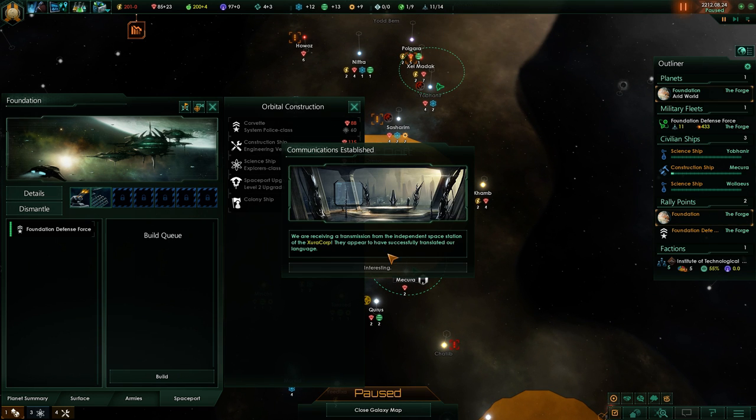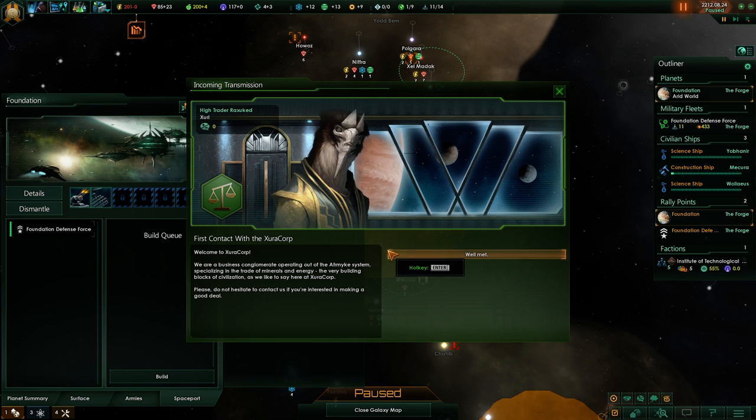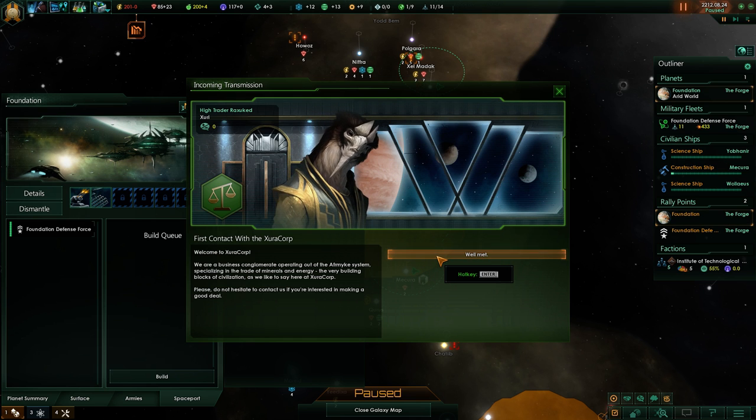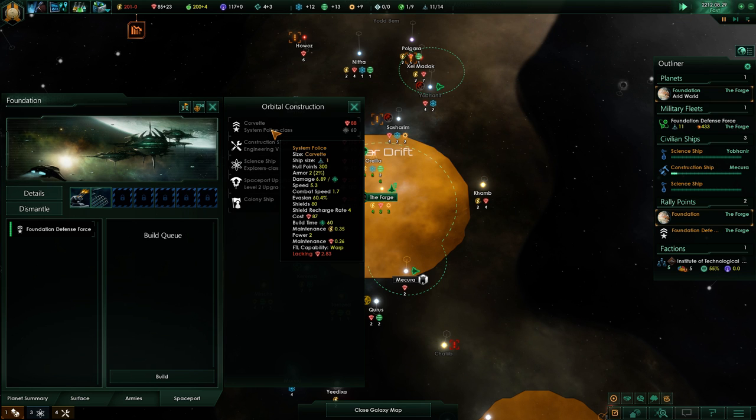We have received a transmission from the independent space station of the Zura Corp - my business conglomerate operating out of the Afro Mickey system, specializing in the trade of minerals and energy, the very building blocks of civilization as we like to say here at Zura Corp. Please do not hesitate to contact us if you're interested in making a good deal. All right, I have nothing to deal with.